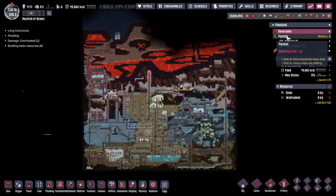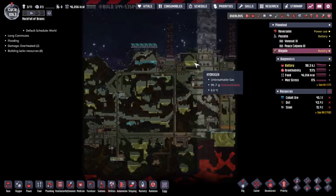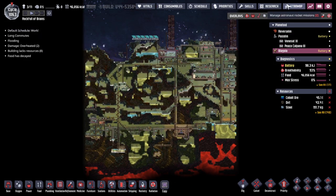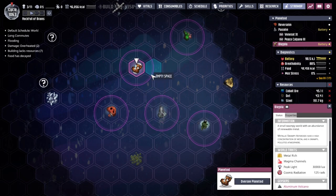Hey guys, welcome back to Walker's Gym Non-Included, Clay's amazing space colony simulator extraordinaire! My name is Twitchy and we are back on the Rock Full of Brains, a collection of asteroids way out in the wilds of space. We're trying our best to make sure our duplicates can survive as comfortably as possible.